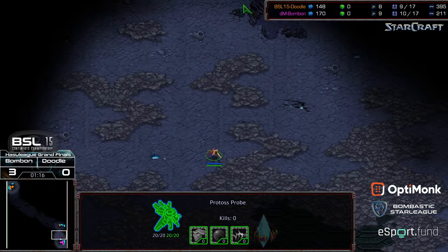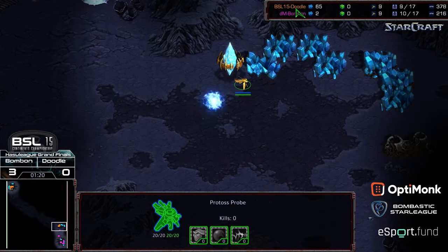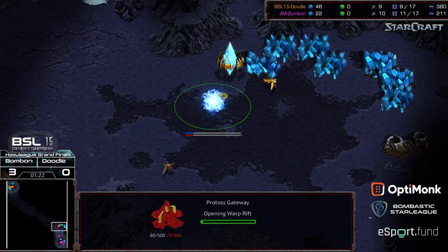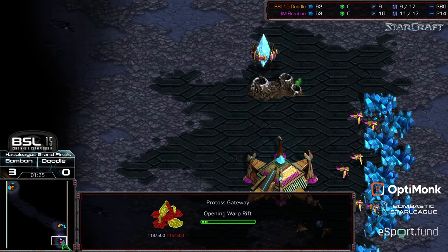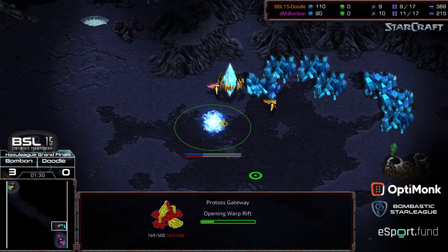With that probe pulling out of the base — this is going to get scouted rapidly. There it's spotted. Now probes can just pull off. After this first zealot, a few probes can pull off and maybe halt this.